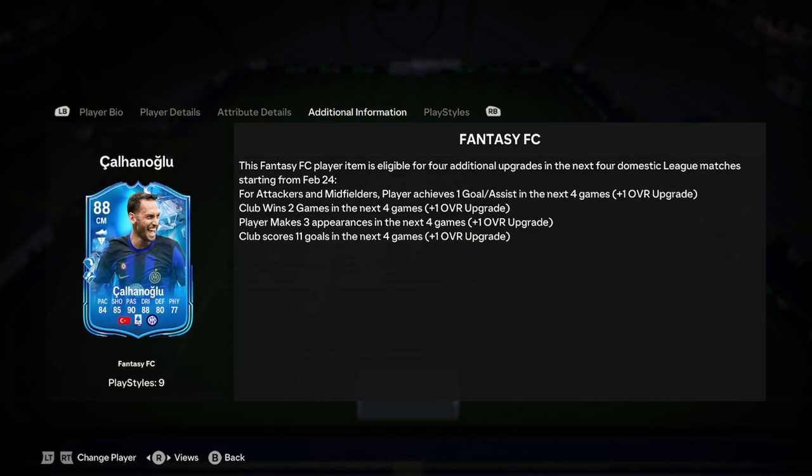Okay then boys, it's Dale. We did a player analysis on the new Çalhanoğlu Inter Milan Fantasy FCC card. How these Fantasy FCC cards work is they will get upgrades based on how well they do for the club. So let's have a look at this. The next four games for Inter are fairly simple — there's one or two big games for them, but they should be winning every single one because at the moment boys, they're on about a 12-game win streak, which is insane.